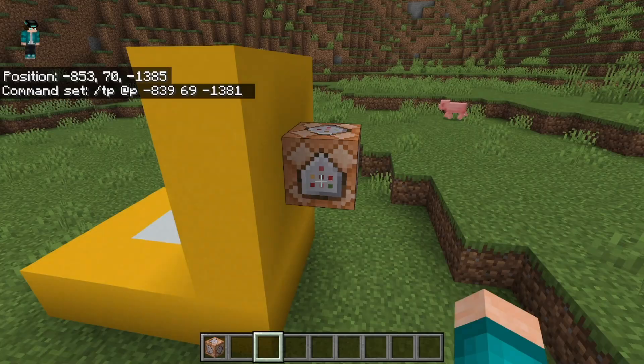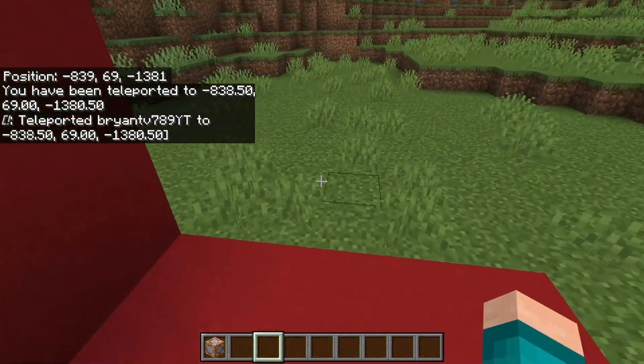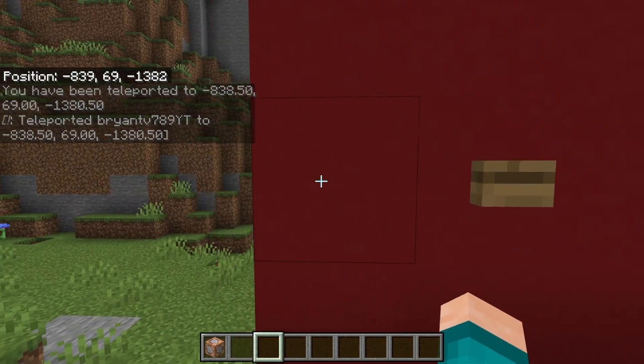Once you're done with that, go ahead and press exit just like so. It will now say 'command set.' And now all you need to do is press on this button and it is going to teleport you to the red platform.